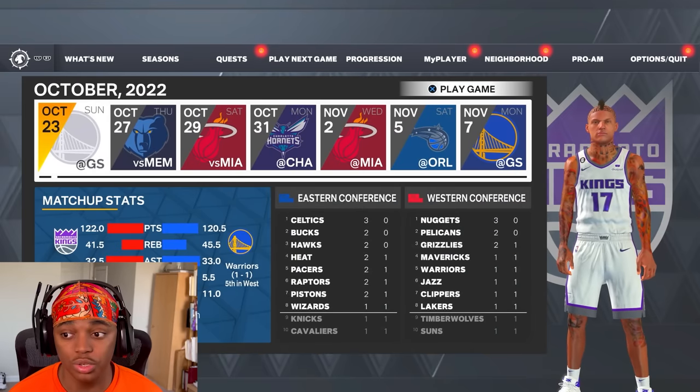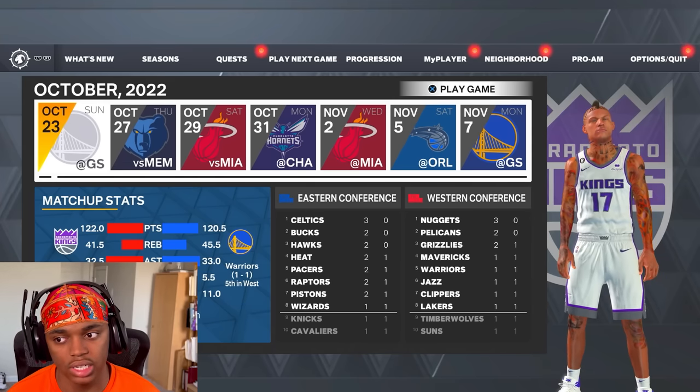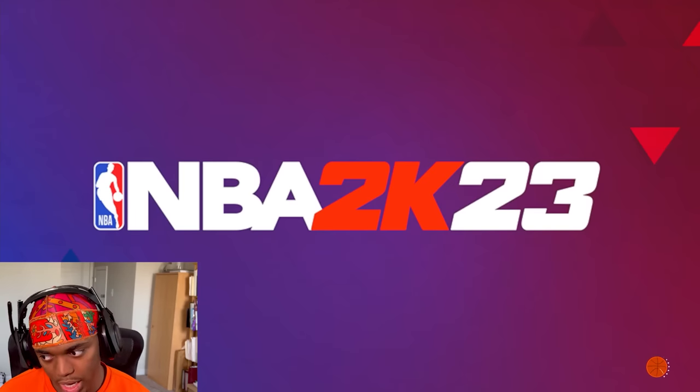Play the next game. Since you picked the Kings, you're playing the Warriors as your third game. This is important because if Curry checks in, it's very easy to get good shot contests against him because he shoots anything.